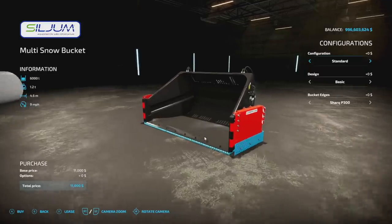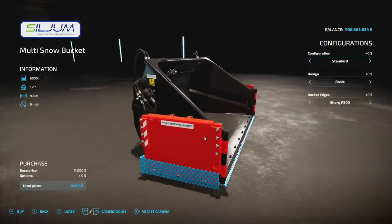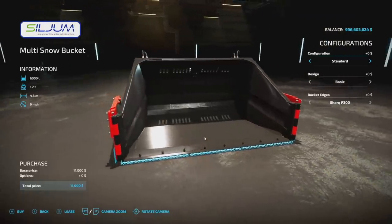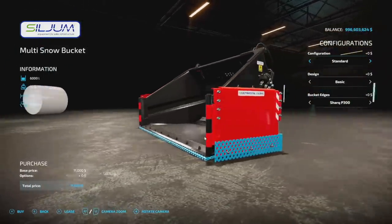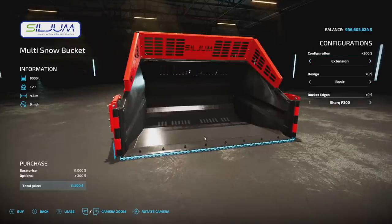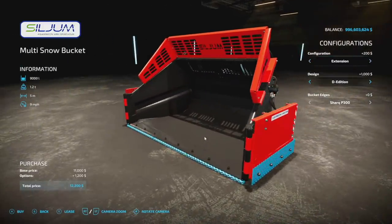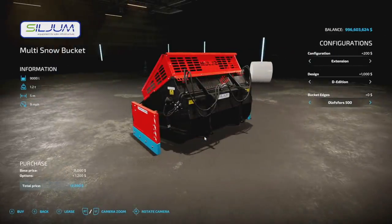Moving to new mods for PC and Mac: first up is the Asylum Multi Snow Bucket from North Bonding Company. A console version is coming soon. It has two individually controlled side flaps, easily operated from inside the cabin or outside via controller or mouse/keyboard. It includes reversible wheel steel edges. Max cost is $11,000 with a five-meter width, holding between 6,000 and 9,000 liters. It's a bulk bucket with design options and different bottom edges. This is for wheel loaders only.